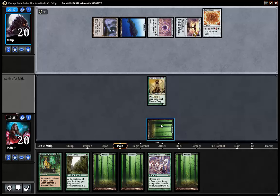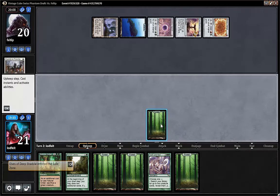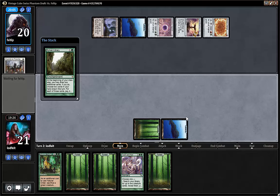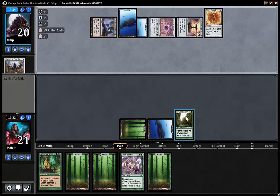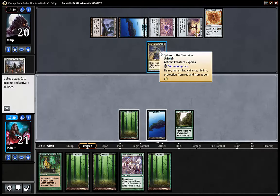Even now — turn two he has 8 mana, and he isn't green. That's a problem with green in this cube: if you're mainly green, even though you ramp as hard as you can and you have Natural Order, Eureka, and stuff, you still fall behind. This is turn three, this costs eight, and it just has all the good abilities: flying, first strike, vigilance, lifelink, protection from red and green — protection from our color.